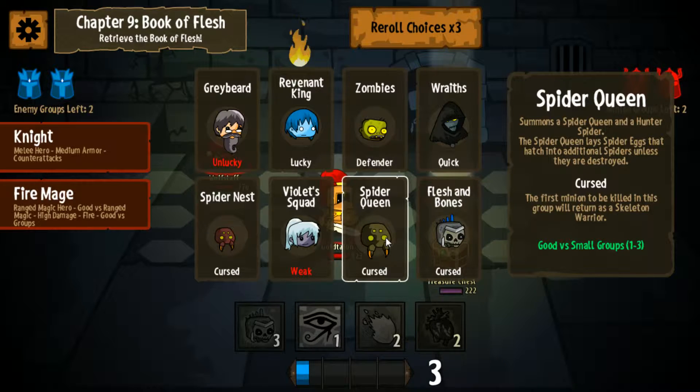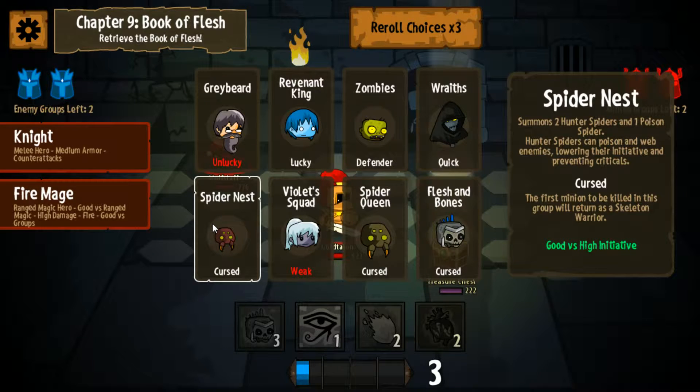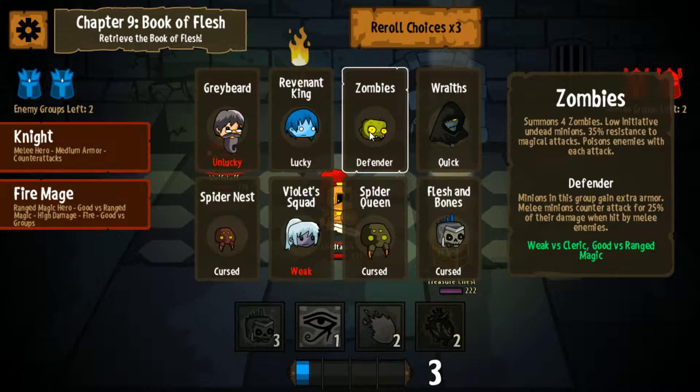Whenever we see a mage, I just almost always kind of reach for... Spider-Dest? Good versus high initiative. I almost always just reach for my Zombros, because they're so strong against magic. I think we'll go Zombros.